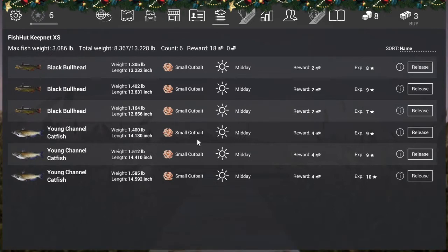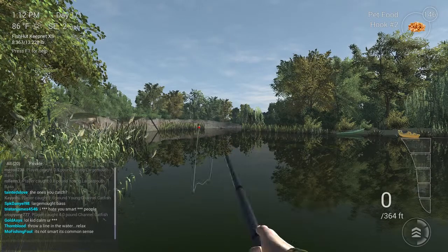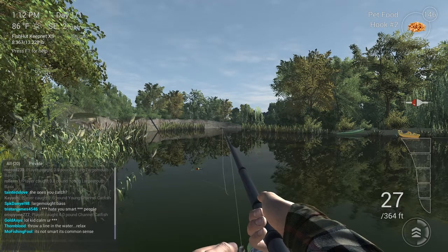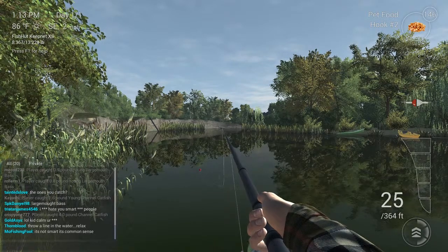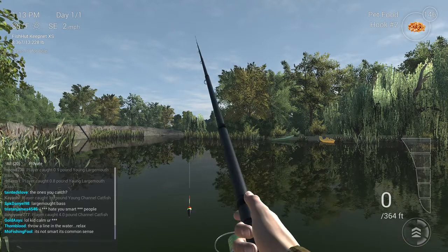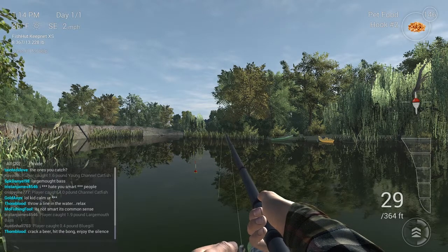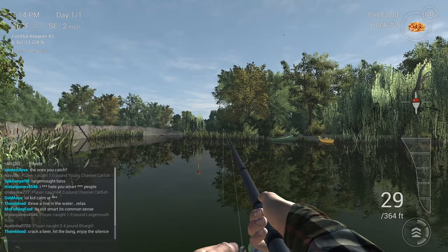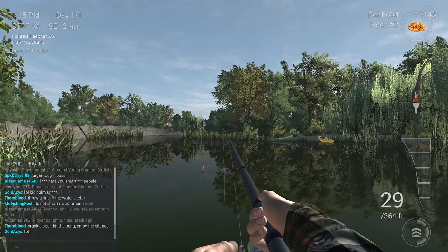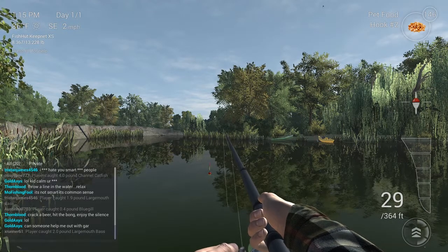Here's what I've got right now — I got a bite on the small cut bait. I want to see if I can do it with the pet food, and I am getting hit on the pet food, it's just timing out my strikes and that ain't cool. I'm about to give up on this pet food, or even trying to catch a catfish. I think it's just lag on my computer because I barely even have 7 gigabytes for this game.